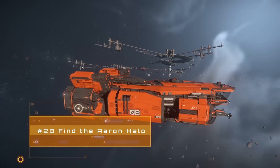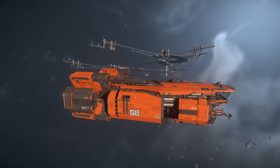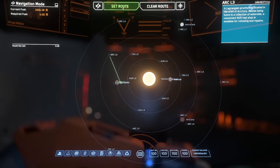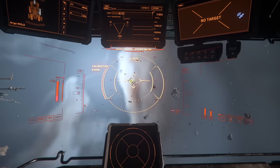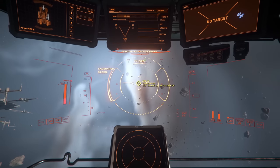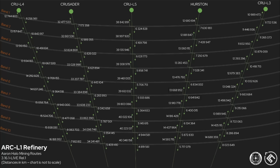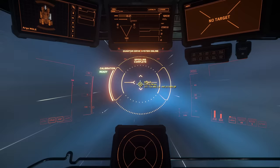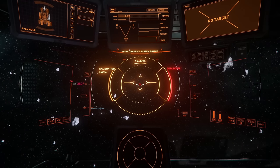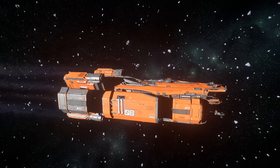The Arran Halo is an asteroid belt ringing the Stanton star between the planets of ArcCorp and Crusader. It contains a vast amount of asteroids as well as salvageable derelicts and panels, and due to its size and the manner in which you reach it, it's one of the safest locations to mine or salvage in the system. To reach the halo, you'll need to drop out of quantum travel at a certain distance between two points. The folks over at Cornerstone have mapped routes from every refinery station — I've included links in the video description.